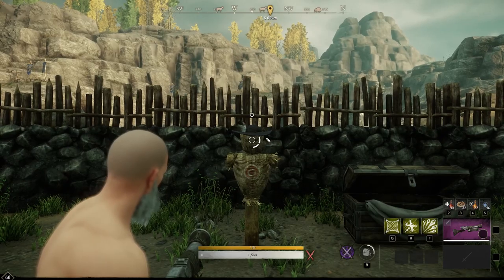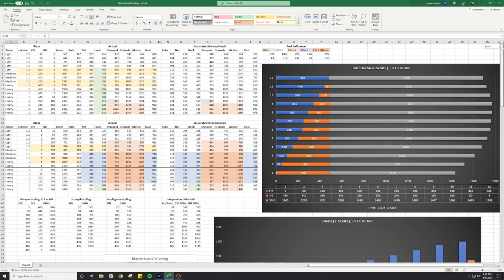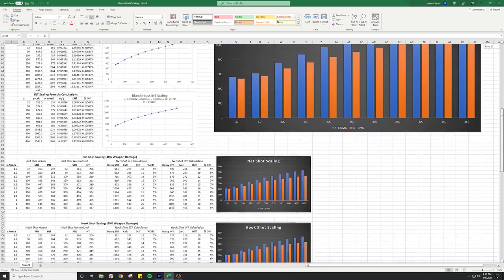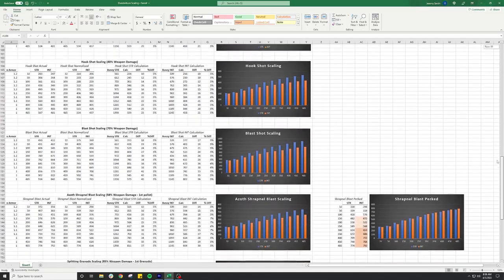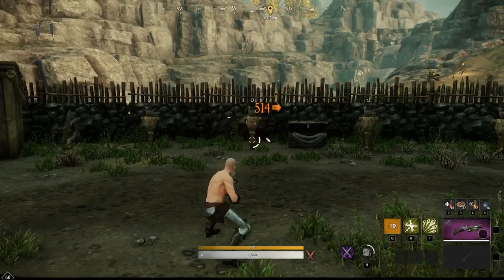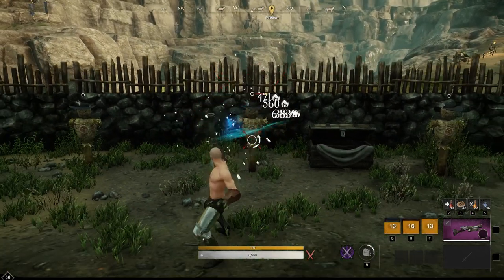So I ran a bunch of tests, collected a bunch of data, moved that data over into a spreadsheet to crunch some numbers, and then figure out a good way to visualize that data so all of us can understand the blunderbuss more effectively. I'm a mechanical engineer in real life, and I really like to understand how things work. I firmly believe that if you can understand something deeply, you can utilize that to be more effective at whatever it is you're trying to do.